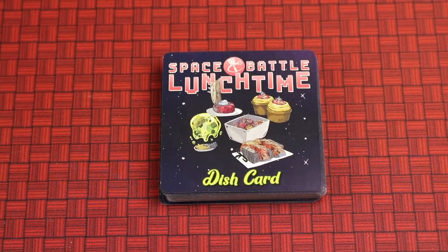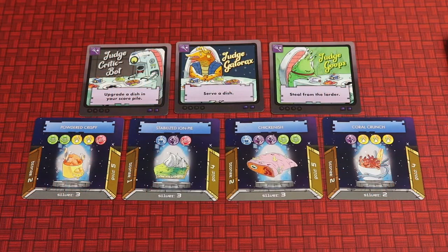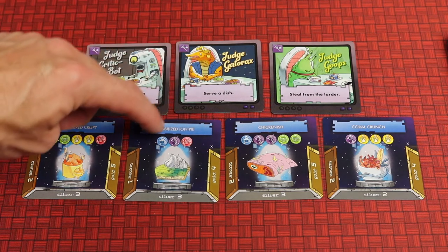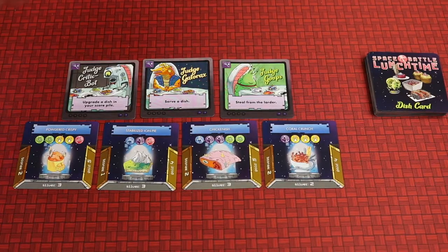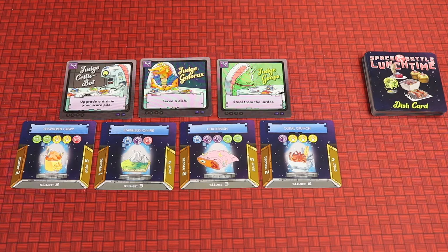Find the dish card deck, shuffle it up, then flip the top four cards and place them just below the three judges, so that each judge presides over two different dishes. Place the rest of the dish card deck as a draw pile and leave a spot for the dish deck discard pile.